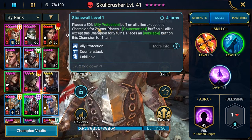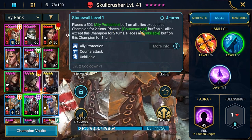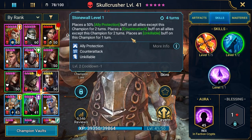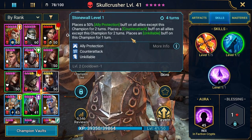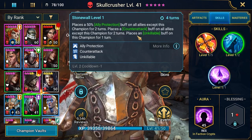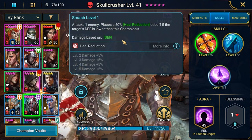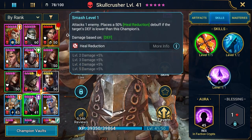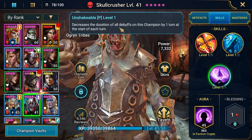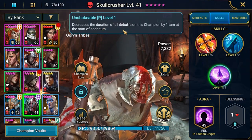His A2 is ally protection for two turns on all allies and counter-attack on all allies for two turns. This is a nice mix of buffs that you like to have on your team, especially for clan boss. Also he places unkillable on himself. His A1 is heal reduction and damage based on defense. His passive reduces the duration of debuffs every turn, so he's potentially a good stun target for clan boss.